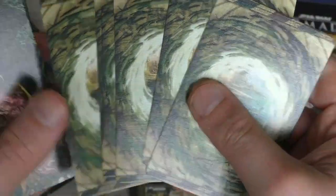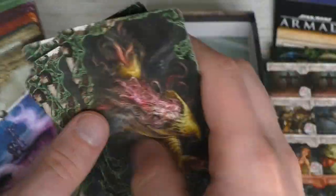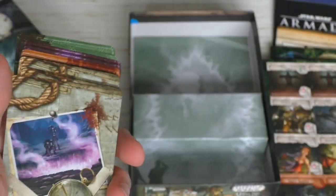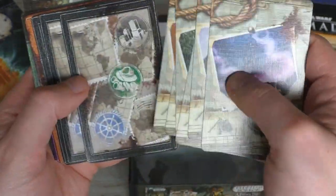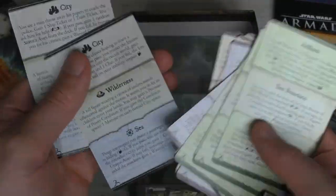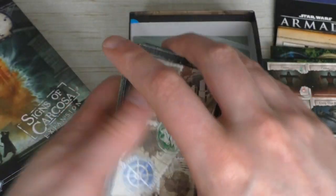We have more clue cards, more gate encounter cards for when you enter a gate, and of course the mysteries you have to solve — you need to solve two to defeat the new ancient one. There are also more expedition cards, and more random encounter cards for each color of encounter space: city, wilderness, and sea spaces.